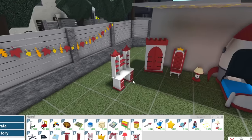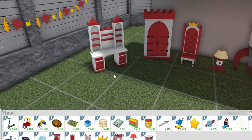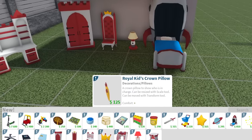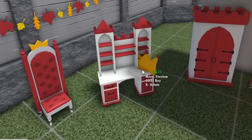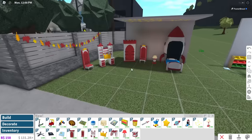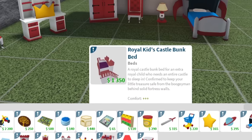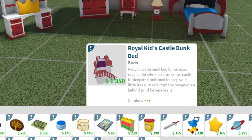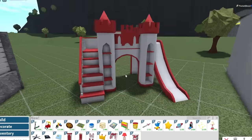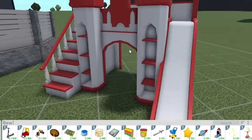Can we just appreciate the person who took the time to write all of this? Because it sounds like a commercial — they're selling it based off the description. We also have a royal kid's crown pillow — show who's in charge! And then look at this — a royal kid's castle bunk bed! A royal castle bunk bed for an extra royal child who needs an entire castle to sleep in. It's a bunk bed that doubles as a mini house — it's got stairs, it's got a slide, a bed, and whatever you want underneath.